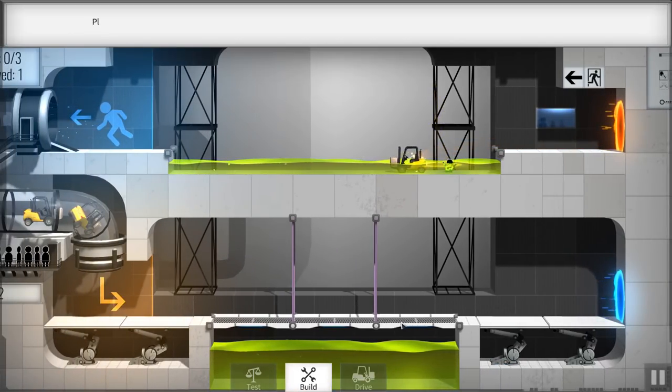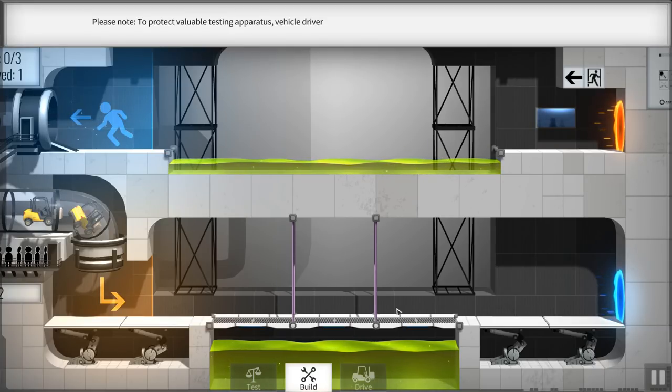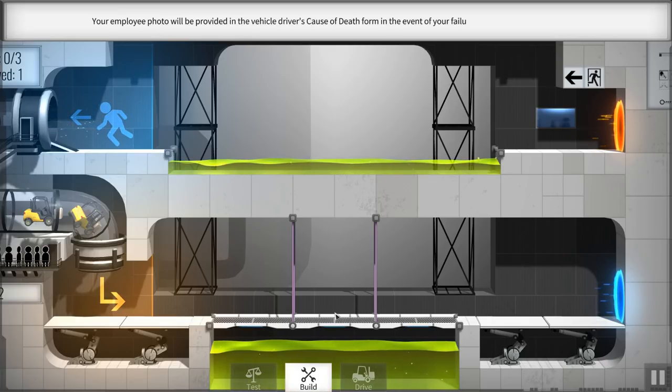Oops, please no - and that guy just disintegrated. Valuable testing apparatus vehicle drivers are not permitted to make contact with the deadly fluid on the chamber floor. Well, then you should have let me build the bridge! Your employee photo will be provided in the vehicle driver's cause of death form in the event of your failure. Great, thanks for that.